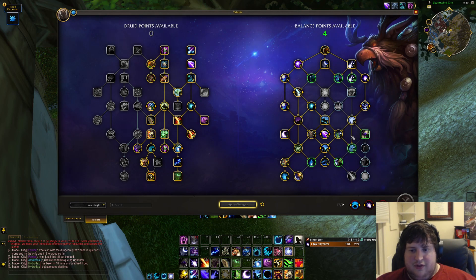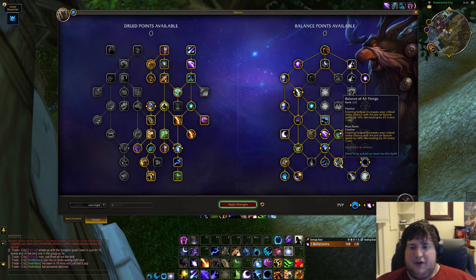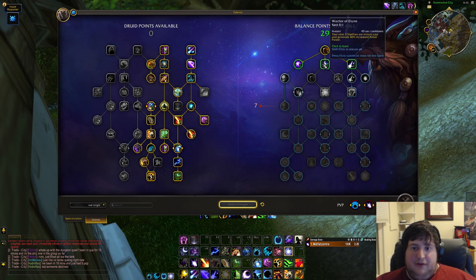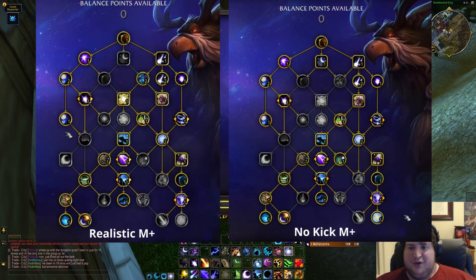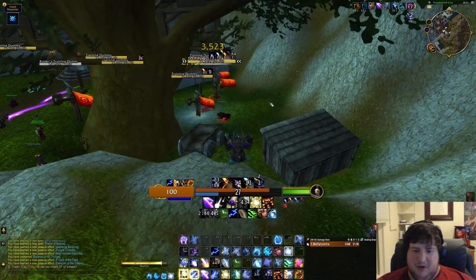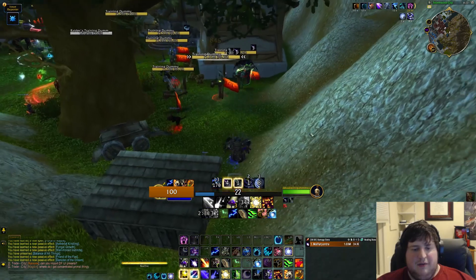Incarnation and Elune's Guidance of course — again just really strong. Power of Goldrinн, pick up Moons. We have two final points with a lot of choice: Ethereal Kindling if you want your dots extended, Radiant Moonlight, Balance of All Things for extra damage — lots of options depending on the fight. That's pretty much the Moonkin breakdown. I've really enjoyed playing with this — there's so much choice depending on fights, so much variety. Mushrooms are a joy to press, Astral Communion feels really fun, and Denizens of the Dream is just a flat damage buff but you get these cute little fairies following you. Boomkin feels really great and I'm really excited to play it in Dragonflight. Thanks for watching!